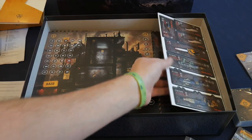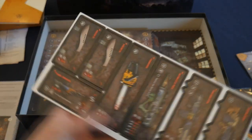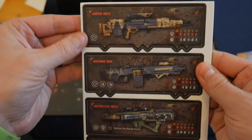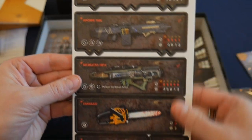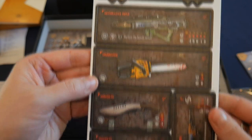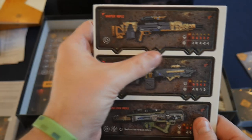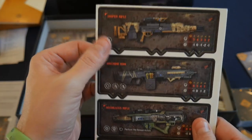One more sheet of equipment items here — some really cool looking ones: the sniper rifle, machine gun, recoilless rifle, chainsaw, and a flamethrower. This one has three attachment slots which is really interesting — I'm excited to see how that gets used.